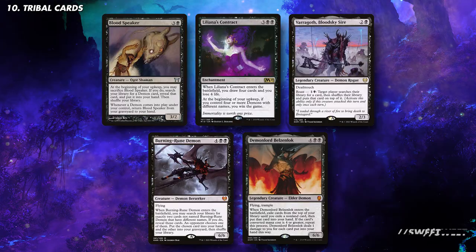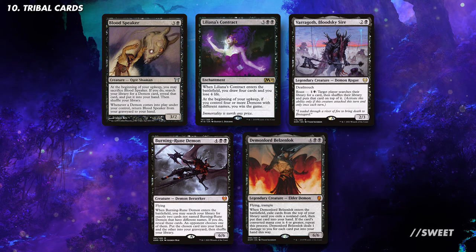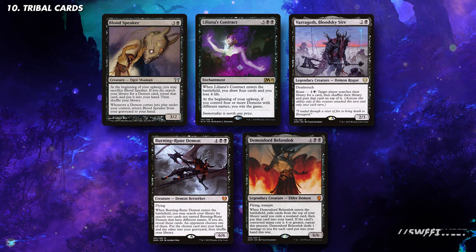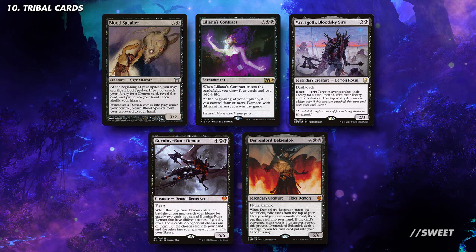If you're going Demons, you get cards like Bloodgift Demon's Speaker which lets you tutor up the best Demons into your hand ready to cheat into play. You get an awesome alternate win condition with Liliana's Contract that also draws you 4 cards, and then you just get to run more of the best Demons out there with things like Valgavoth Bloodsky Sire, Burning-Rune Demon, and Demon Lord Belzenlok.